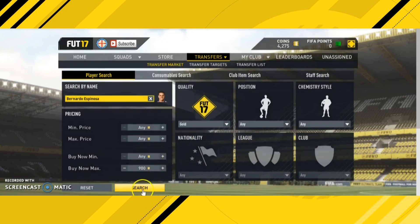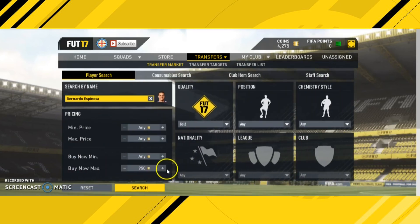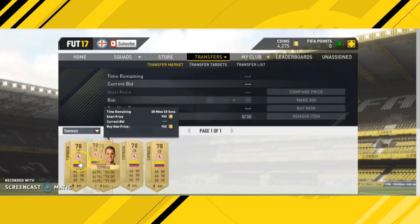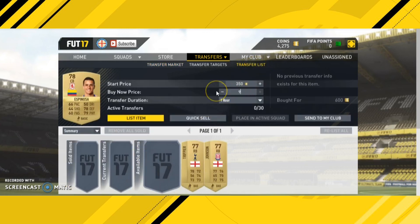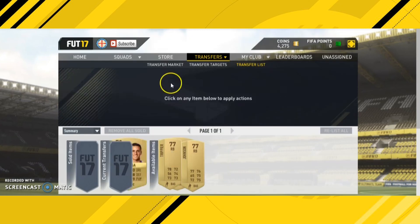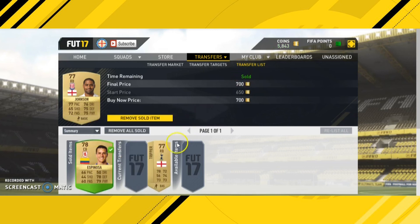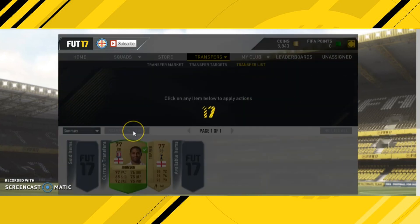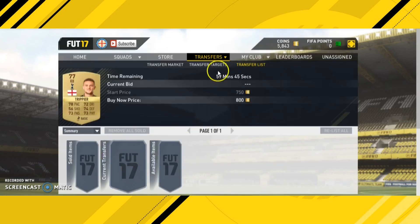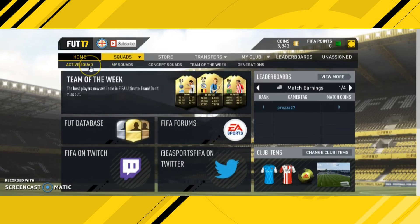Looking at prices: Espinona has one listed for 950 and a few for 1,000, so even though he's a Middlesbrough Colombian player you wouldn't expect to go for much, we bought him for 650 and can sell for 950 — another 300 coins profit. We also picked up Tripier. Glenn Johnson and the other player had already sold before we could even list Tripier, it was that quick. Tripier did take about five minutes to sell but he did still sell. That's it guys — drop a like, subscribe, and I'll see you in the next video.